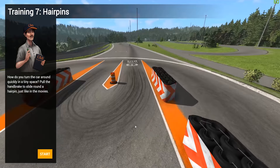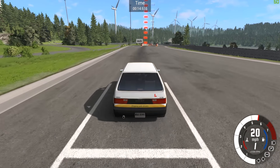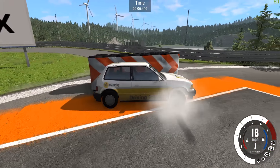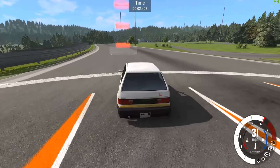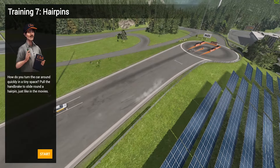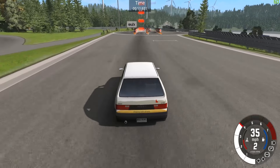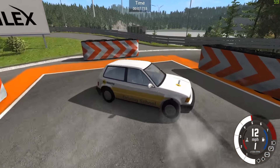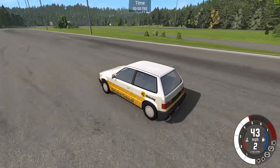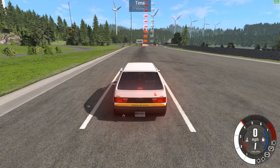How do you turn the car around quickly in a tiny space? Pull up the handbrake and slide around the hairpin, just like in the movies — looks a lot easier than it's going to be. First attempt was barely there. Retried it — the car just wants to spin up. We need better tires on this car. That was even worse. One more go — it's quite fun actually.